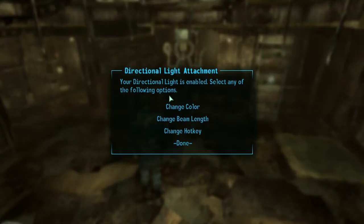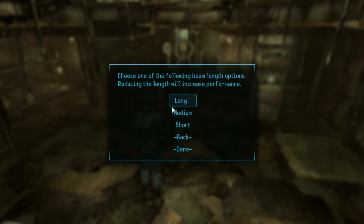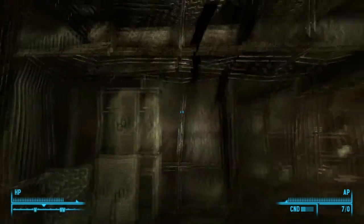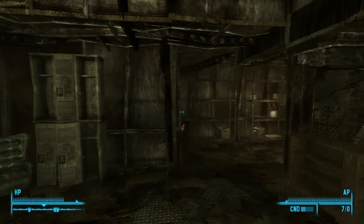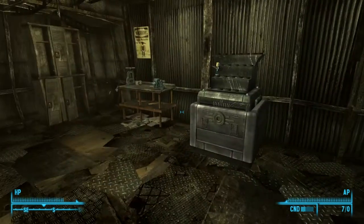Here we are in-game. I've just loaded in and immediately get the Directional Light setup prompt: your directional light is enabled, select options. I'll leave the color as default white. For beam length, I prefer to have it long — it's the lowest performance but the longest length. The hotkey is L by default, I'm leaving it as L. With it on, there's a little light centered on my crosshair at all times. Press L to turn it off, L again to turn it back on. It doesn't require any energy cells or extra power.